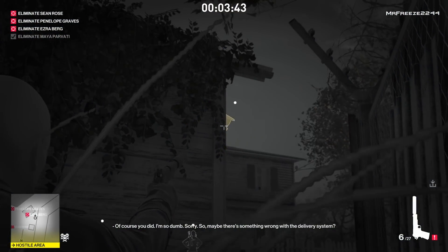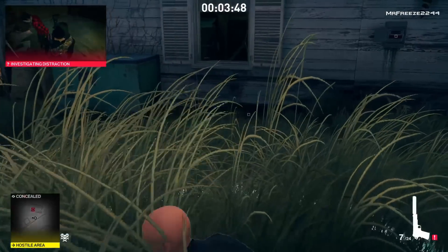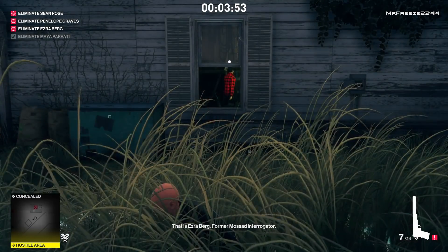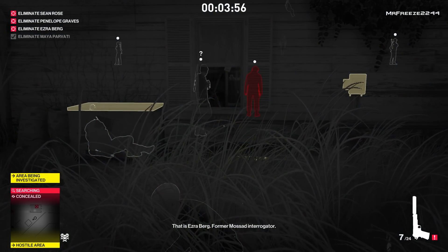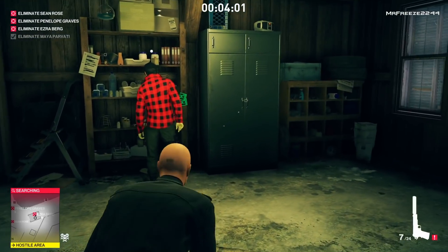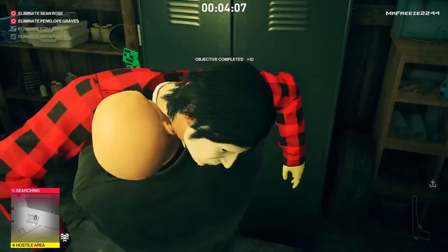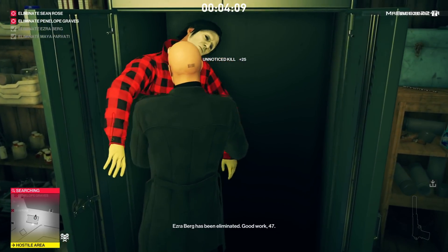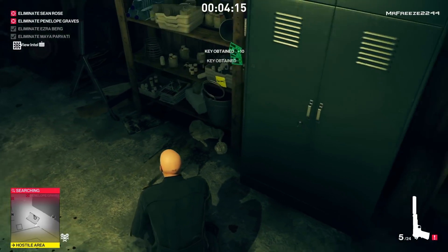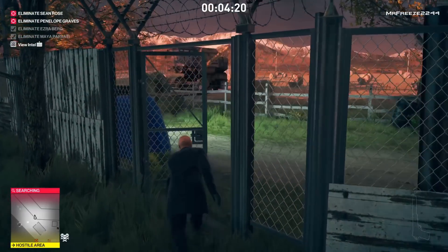Get in these bushes and take out this camera. We're going to shoot the fuse box once we know Ezra Berg is inside the shed talking to the guard. On Season One Ezra Berg would usually come out, but since the guard is coming out this time, we leap through the window while Ezra Berg is in position and eliminate him. The guard outside will see the weapon on the floor and take it away, so he won't be a concern. Pick up everything Ezra Berg dropped — that's our second target taken care of.